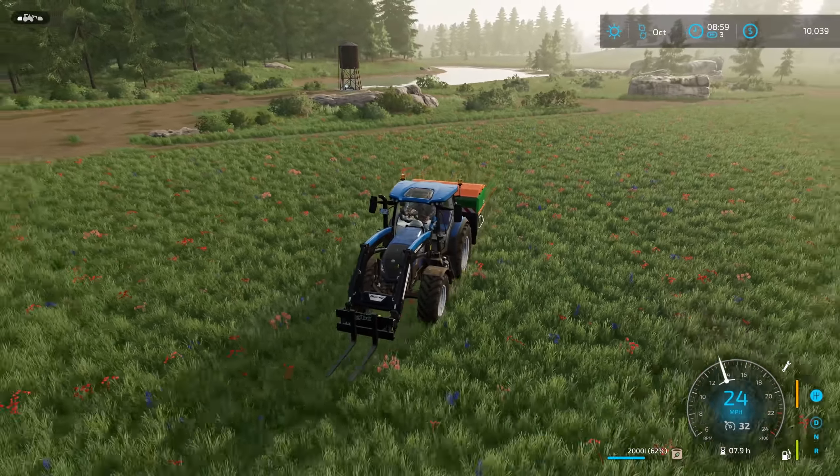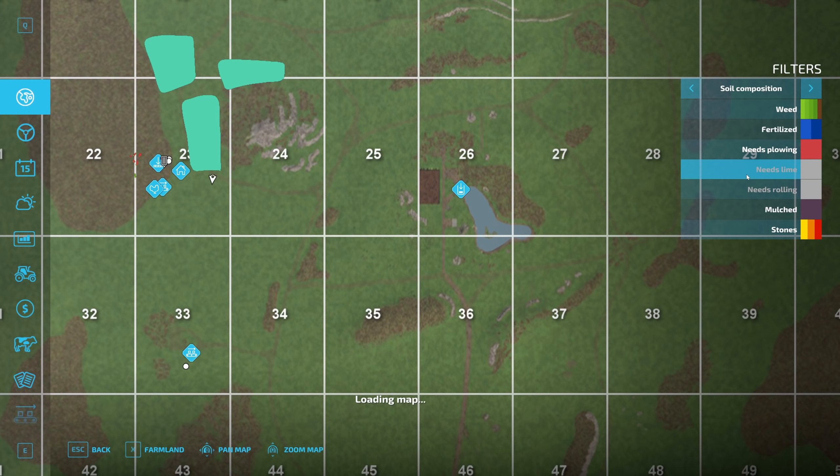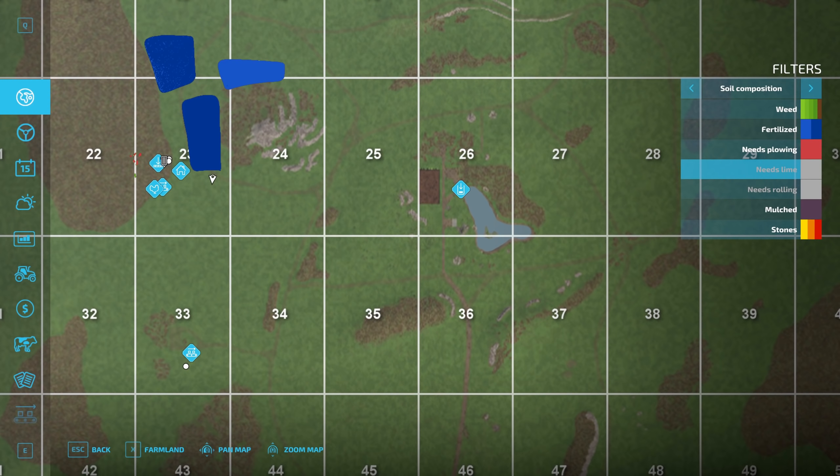I like using mods by Stevie because he doesn't change them too much. He usually offers a standard version and a fast-speed version. The faster working speed saves me a lot of time when making videos — having a machine that works at double the normal working speed is really helpful. I think two passes will be good and I'm probably not going to use much fertilizer. Let's check the map — taking off 'needs rolling' and 'needs lime.' I covered the whole field really well. That's one field done.